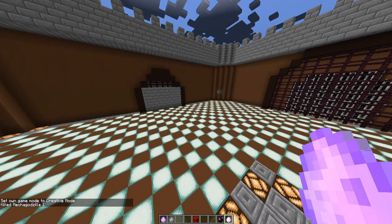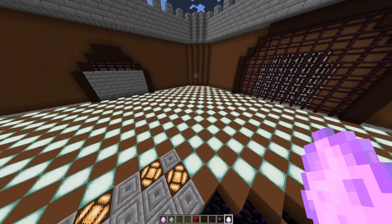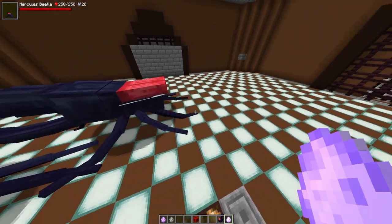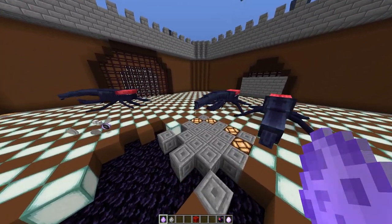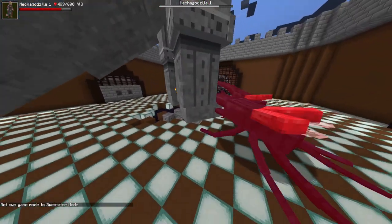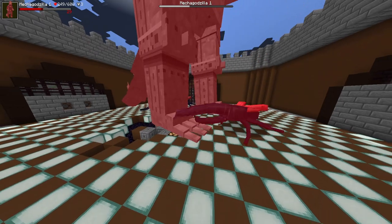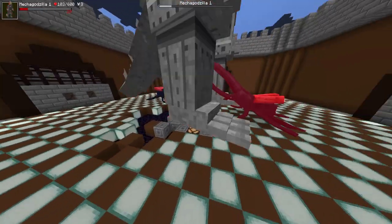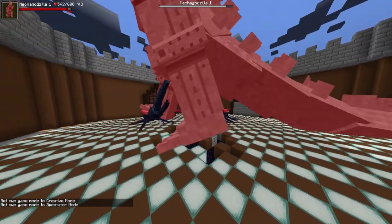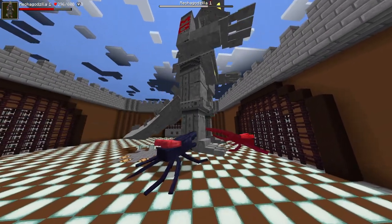I think I know how I want to do this. Since Mechagodzilla takes up so much of the arena, I'm going to do a wave-based format. I'll spawn the full number of Mechagodzillas, but only one at a time. Since he's an AOE attacker, it's not like he can only focus one mob at a time. If he dies before all the Beetles are gone, I spawn the next one. That way I don't have to worry about spacing or entity lag.